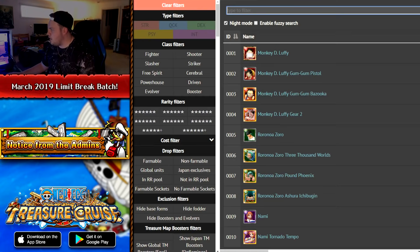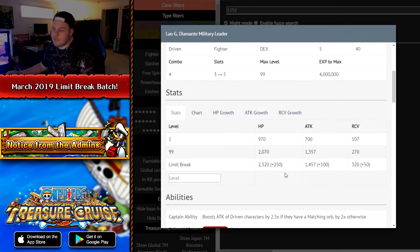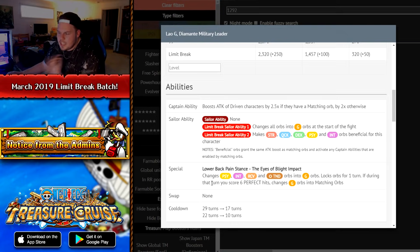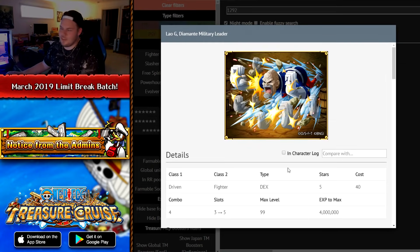After Hajrudin, we have Lao G ID 1292 — the Coliseum version, a DEX driven fighter with five socket spots and pretty good stats at 1457 attack. His first sailor ability changes all orbs to G at the start of the fight, which is pretty good. His second makes STR, quick, DEX, PSY, and INT orbs beneficial for himself, so only recovery and tandem won't be matching. His special changes INT, PSY, recovery, and tandem into G and locks them, and if you get six perfects that turn, they change into matching. Not a character you'll really need. He gets quick damage reduction and slot bind self-reduction. This character is just bad — don't even worry about Lao G.